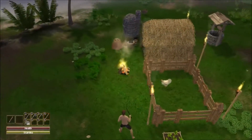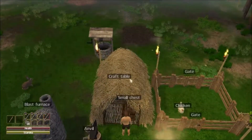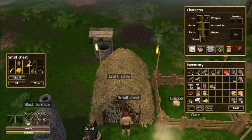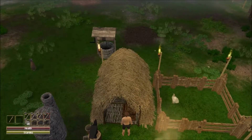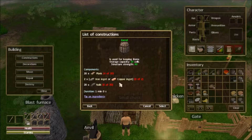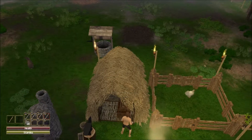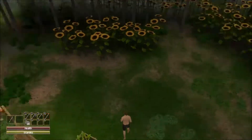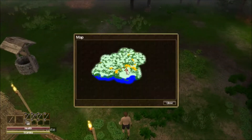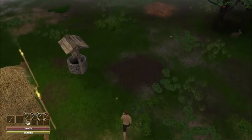All right, next on our list we're gonna have to get some iron. So we have to find an iron ore - I think I saw one somewhere over here. I know there's an ore deposit somewhere.